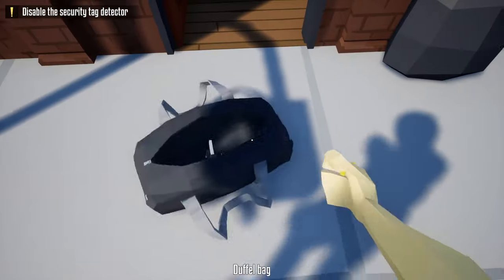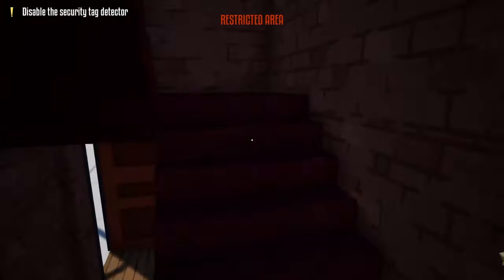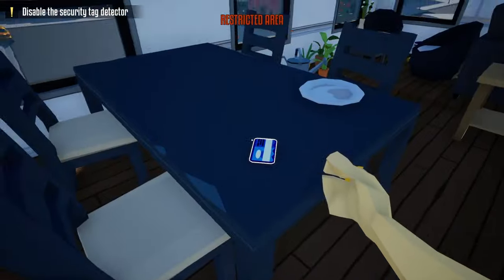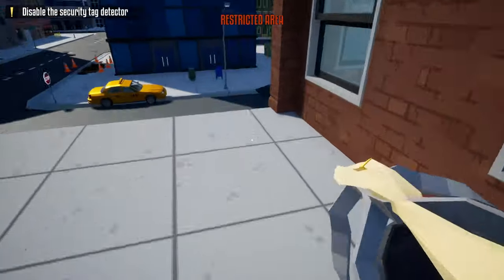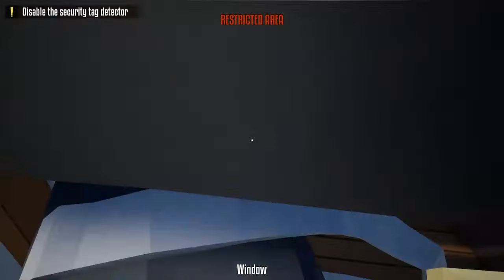Next we're going to go back to the door that we just unlocked, open it, grab our duffel bag, go up these stairs, and the wine cellar key card should be on the table. After we grab that, we're going to open up this window, jump out, open up this next window, and go into the hallway here.